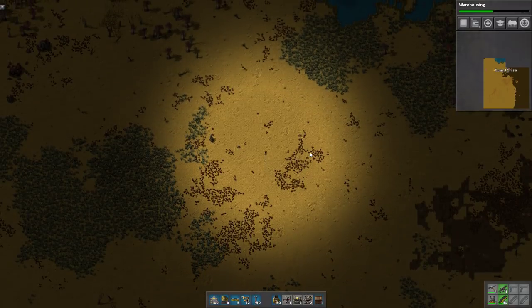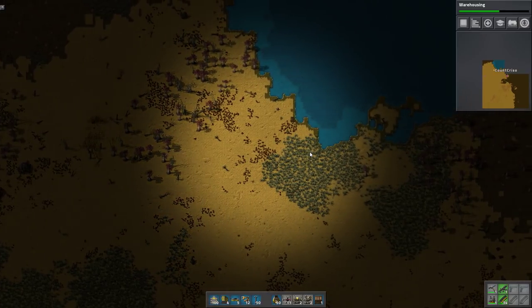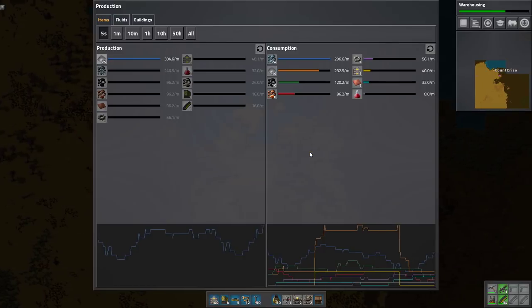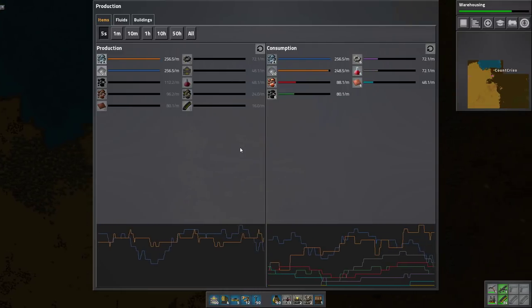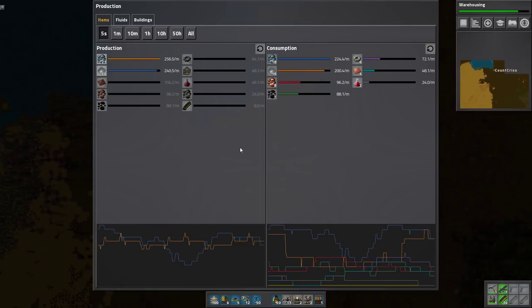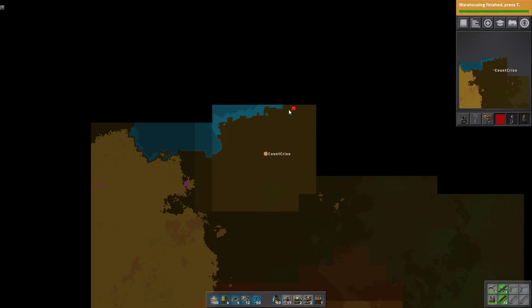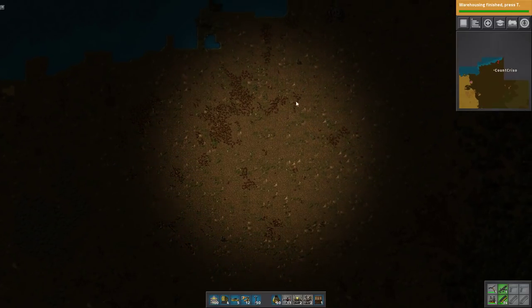I'm going to build a whole bunch more mining for iron — it's actually ore that's the shortfall. Because the ore isn't backing up, it's all being smelted. If you look at our production screen, in the last hour we produced three more iron ore per minute than we did iron plate. So we don't need masses more. I found them! We are not alone in this universe. There is a single biter spawner.